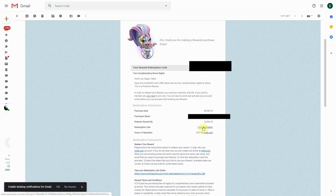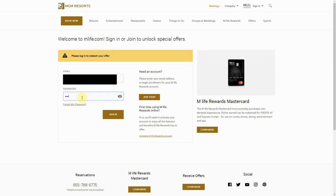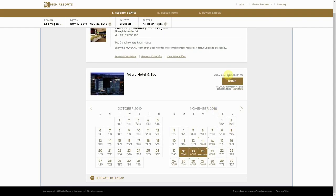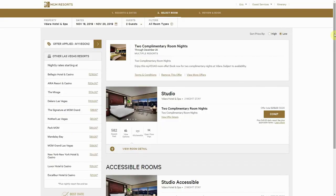Now that we have our email, scroll down to the redemption link. This will direct us to sign into our Mlife account at MGM. We key in our login, select our dates, and it'll show us the offer total — which is $318 — but since it's comped, we just hit comp.